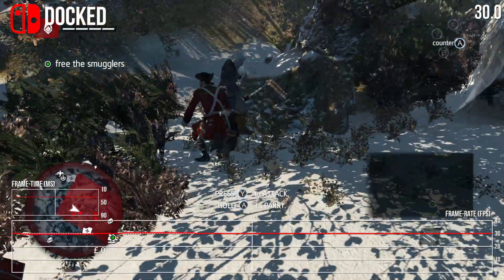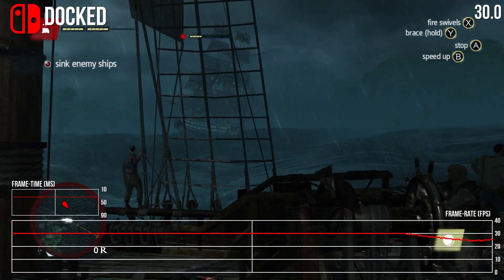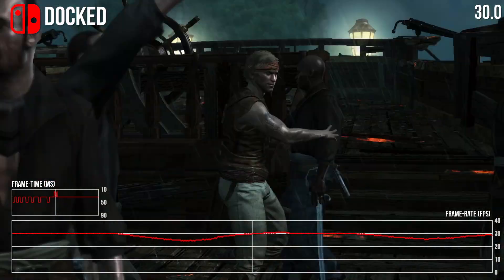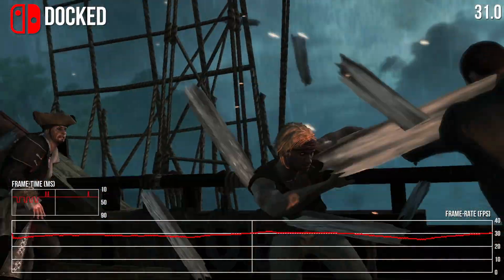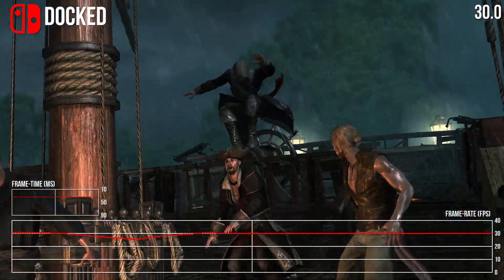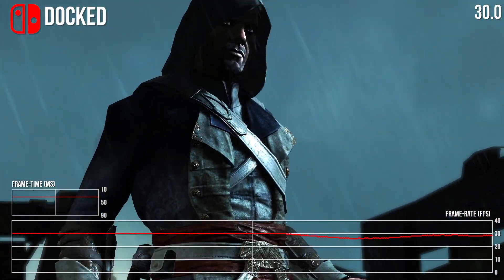There are actual dips under 30fps to report. That opening sequence on the stormy seas really floods the screen with alpha effects — it's the point we see the resolution drop to its lowest, and it's buckling down to the mid-20s as well. Thankfully this really is the worst seen; call it a bad first impression, but it does even out mostly, especially once you reach the big cities.